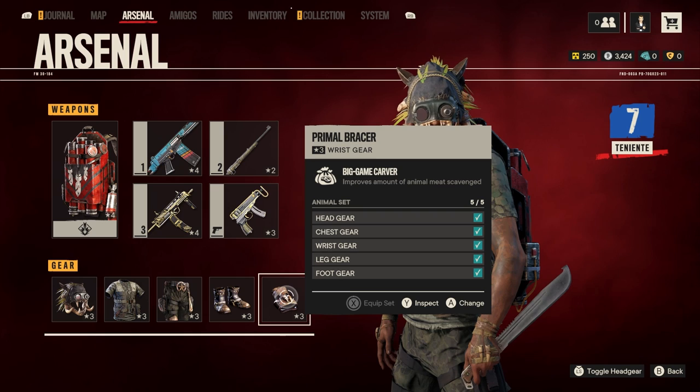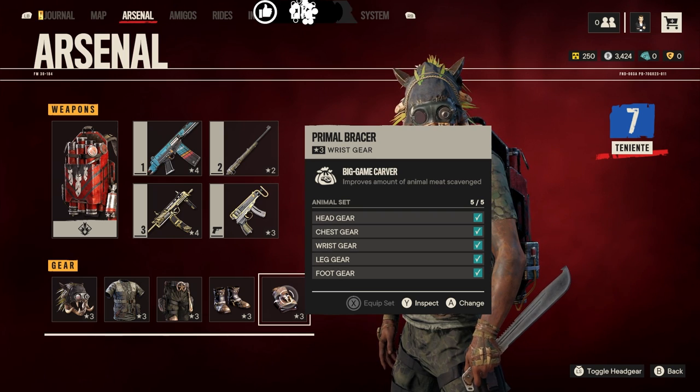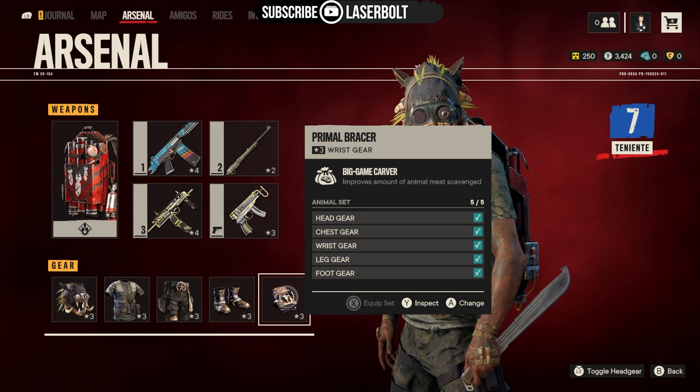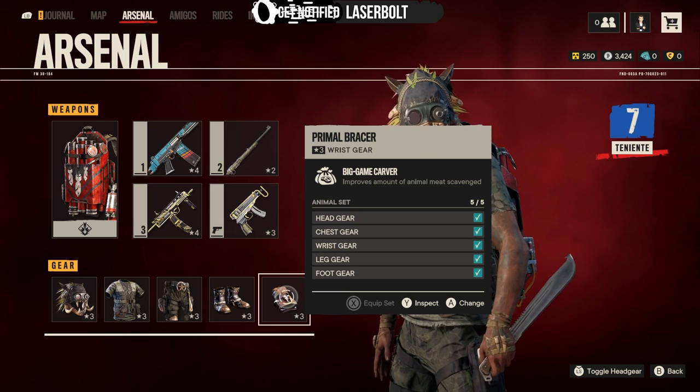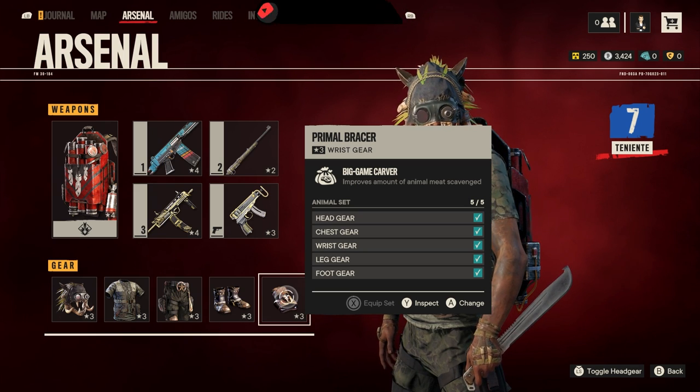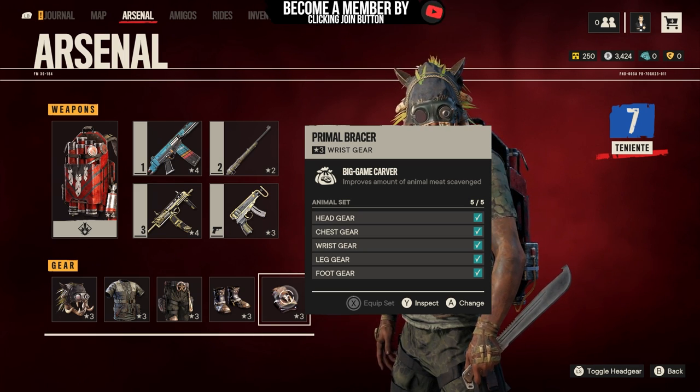Last but not least, the most important piece of this whole armor set is the Primal Bracer — it's going to improve the amount of animal meat you scavenge. This is extremely important; if you saw my How to Get Industrial Circuits video, you'll know how important this is. Now that you know what the armor set includes, let's talk about the animals you're going to be hunting.